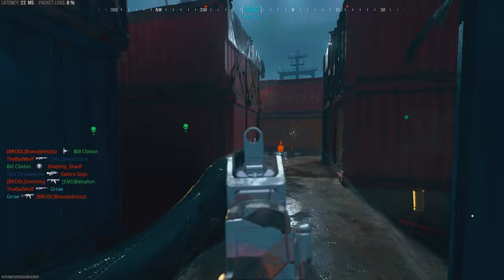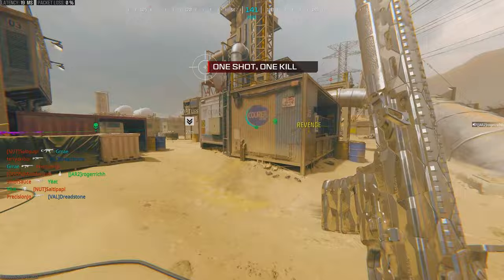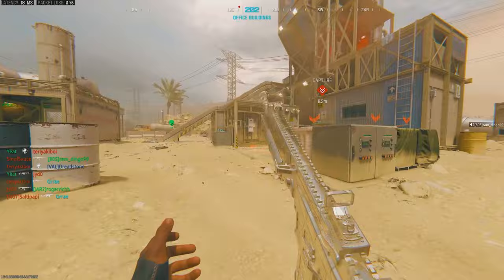To further prove my point, with the MTZ Interceptor in this game I only need to get 5 total kills and I will unlock the camo. As you can see, I get 2 kills right here then die. Then when I spawn in, I die immediately again before even getting a kill, and then in my next life I'm able to get 3 kills and the camo unlocks.